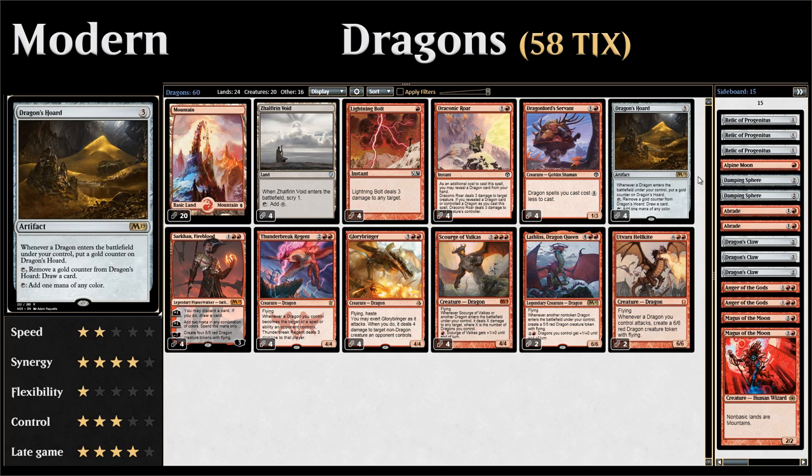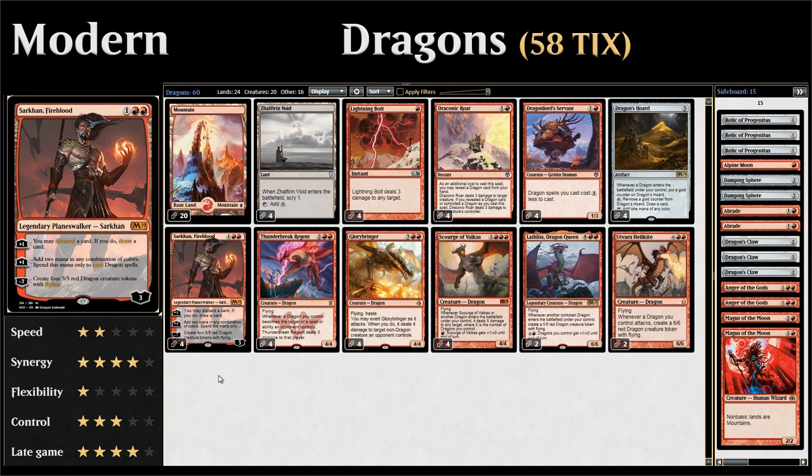Another important addition from M19 is Sarkhan Fireblood — a three-mana planeswalker that starts at three loyalty with two different plus-one abilities. The first lets us discard a card and draw a card for some card selection. The second plus-one adds two mana of any color that we can spend on casting dragon spells. And a minus-seven makes four 5/5 red dragon creature tokens with flying, which also works nicely with Dragon's Horde.